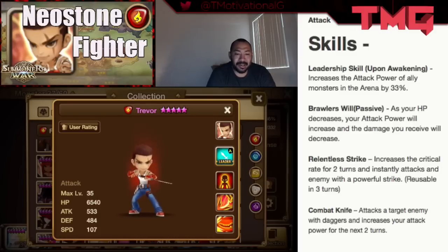In combination with Combat Knife and Relentless Strike, this guy has the ability to deal insane damage, specifically when paired with a Uni set to lower defense. On his skill one, he increases his attack power for two turns no matter what, so every time he attacks he'll consistently always have an attack buff. If you maximize his attack power and combine that with Relentless Strike, his passive ensures that no matter what happens, he'll eventually take less damage and deal more damage no matter the circumstance. He is in a prime position.